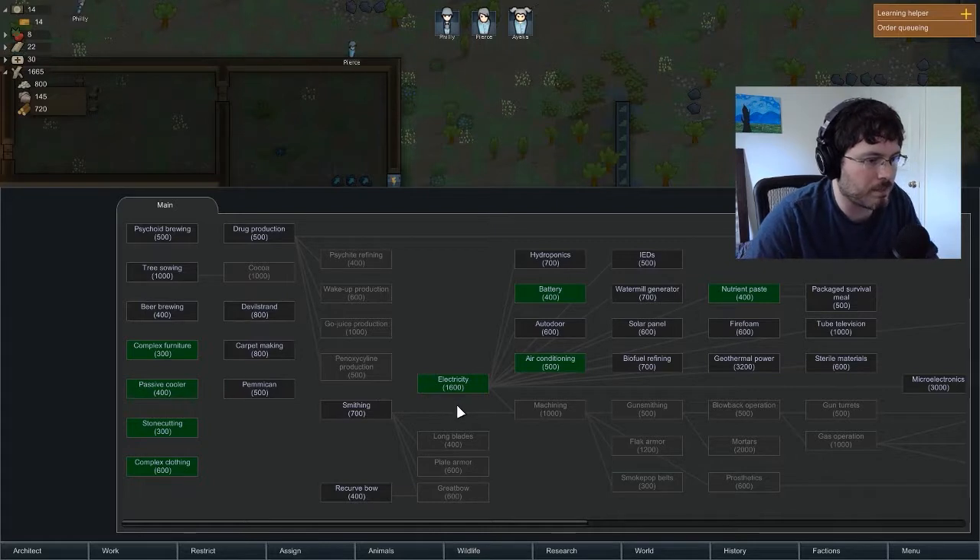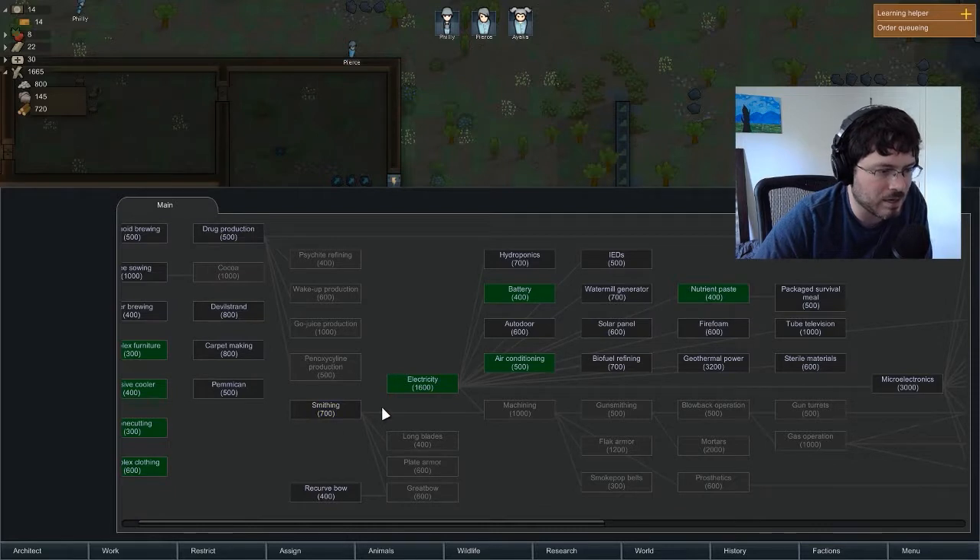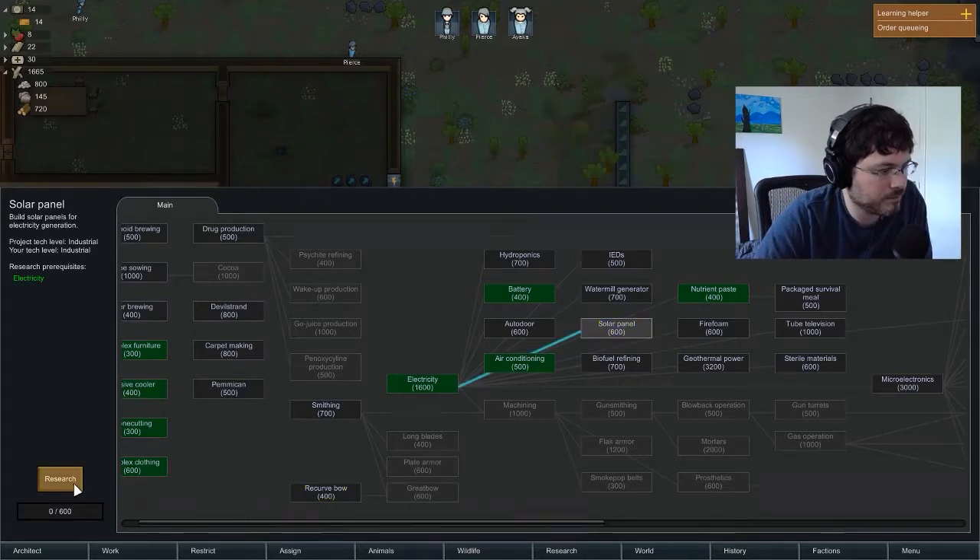Let's go to the research screen. Auto door is handy — it just makes it so that doors open and close by themselves and your colonists won't take as long. When they have to open the door manually there's a brief second where they stand there. But with auto doors they'll just walk right through. It's not a priority though. I like to go with smithing and make sure I can get gun turrets and set up our defenses. We want solar panels next for a little bit more consistent power than wind.